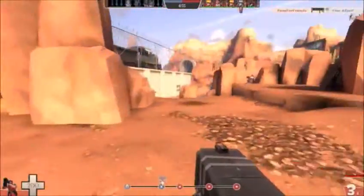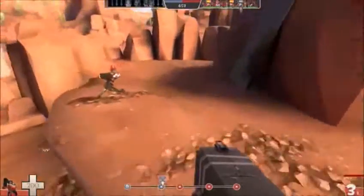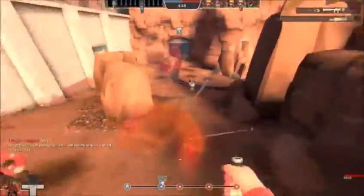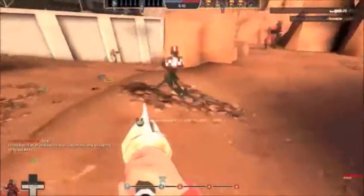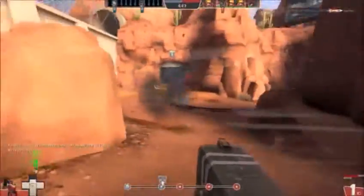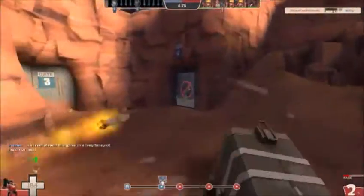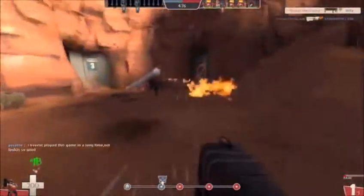Our team's doing a pretty good job of holding this defense even though they did manage to cap on the first point. I'm just moving here and I see a Scout moving out, so I decide to use my banner before I die or anything. I gotta get that last rocket out on that Demoman - he was probably not too happy about that.